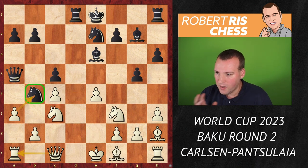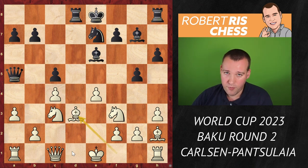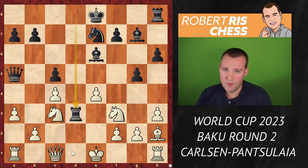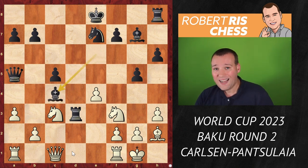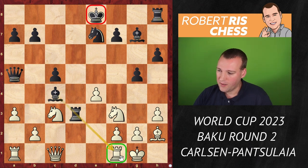Pansulaya goes for the interesting move knight d3 — tempting, a knight fork. But by giving up the bishop for the knight, white is suddenly able to get the king out of the center, accelerating development. Castling kingside, then bishop takes c4 — black has won its pawn back, but the king is still in the center. The rook on f1 is a bit awkwardly placed standing in the line of the bishop, so you might consider moving the knight.